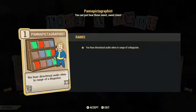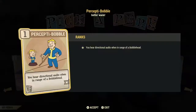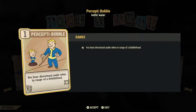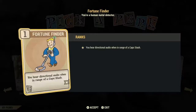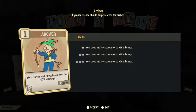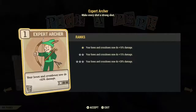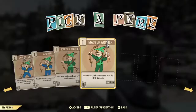The next cards in Perception I consider poor investments. One is for finding magazines — why waste a point on that? Another is for finding bobbleheads — who really goes around looking for bobbleheads? Fortune Finder just lets you know if you're near a cap stash — maybe if you like money a lot, but still a poor investment. The next few cards are for bows and crossbows — not a lot of people use them, so I don't see these as an investment at all.